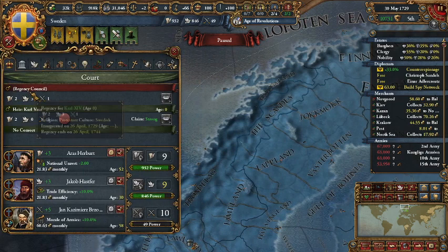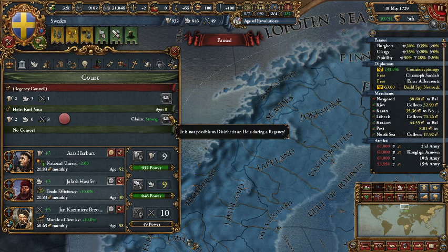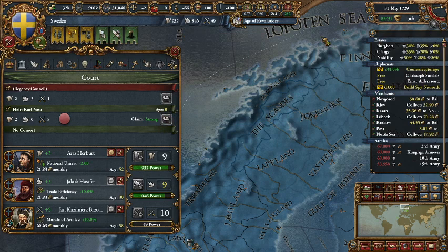Have you ever found yourself in this position? You have a crappy Regency Council, King, or Consort, and then after that you have an heir that's going to come along that's even worse, and you can't get rid of either one, or you're simply stuck. Well, you're not quite stuck anymore.